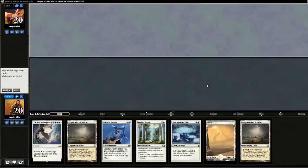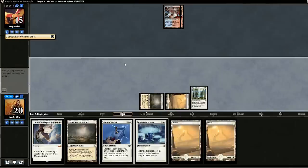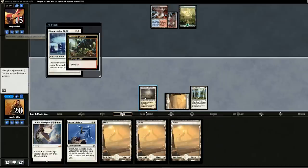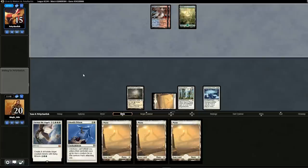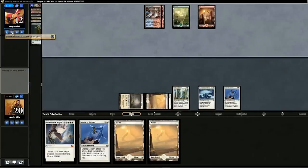No change to sideboard for game three. Opening hand: Rest in Peace, Suppression Field, and Ghostly Prison in case they make creatures. We drop a Plains and pass. We drop Rest in Peace — no counter. Then we realize our big mistake — with Rest in Peace out, fetching goes to exile rather than graveyard, so we can't fetch for the land. We're down a land from where we should be, so the Angels go off one turn later. I'm an idiot. But without mistakes we never learn. Three mana — we drop Ghostly Prison.